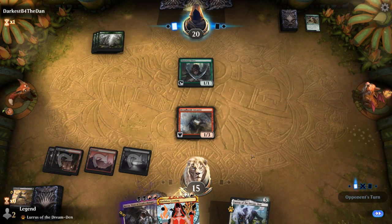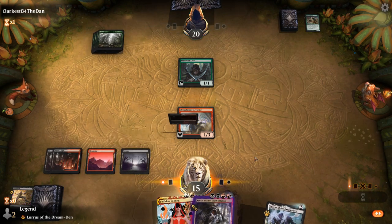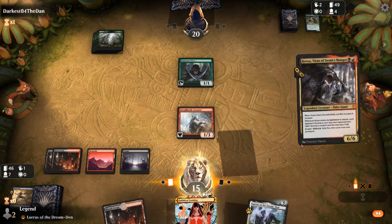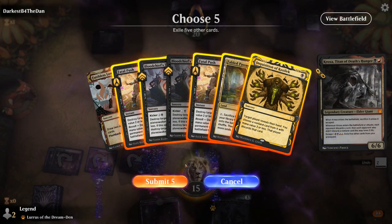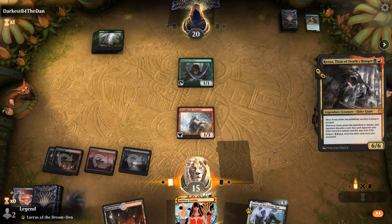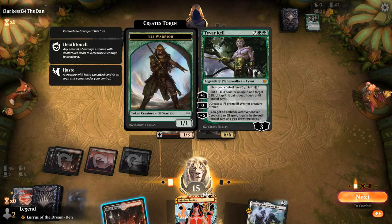That was a good sequence. The opponent's got two unknown cards in hand, but we can make them discard one with Kroxa before we attack. It looks like it's probably Collected Company. So I don't have to attack with Arcanists. Let's exile some cards and keep Thirsts and Looting. Company in response finds double Arch Druid — that is scary. And the opponent had a planeswalker in hand.